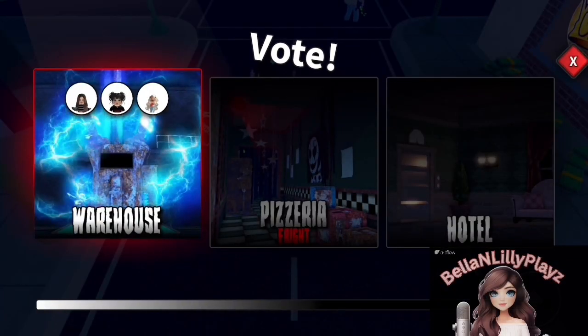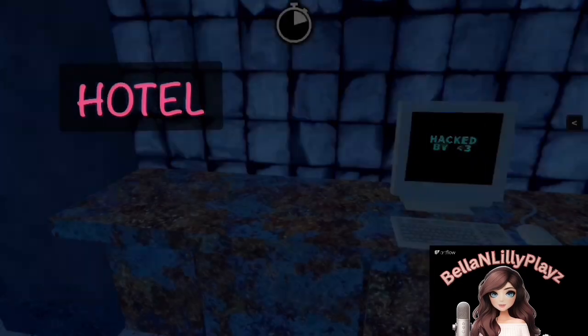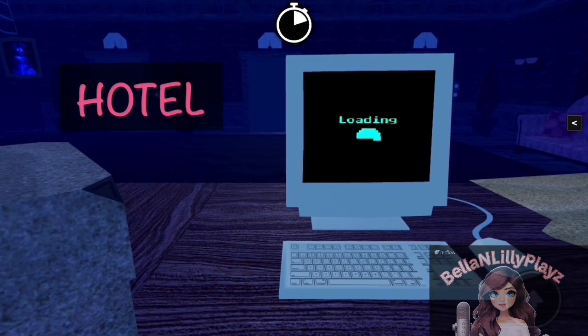Our first step will be to go to the warehouse to hack the computer. Our next step will be to go to the hotel and then hack that computer.